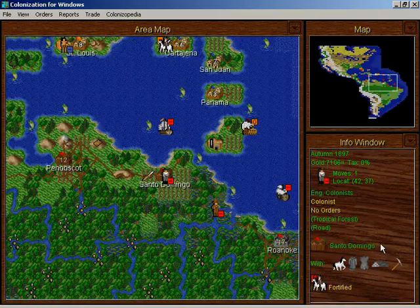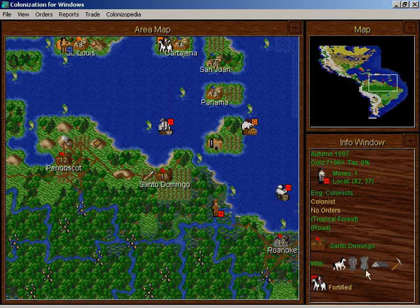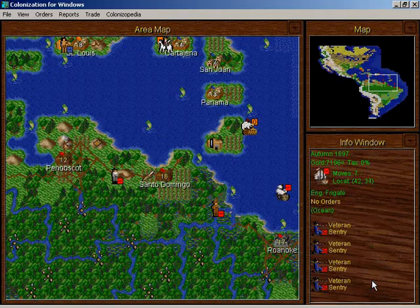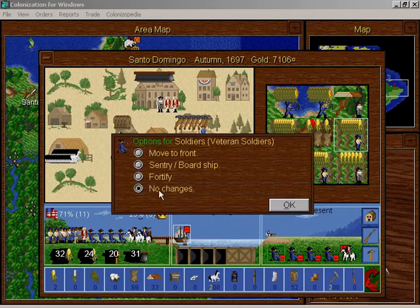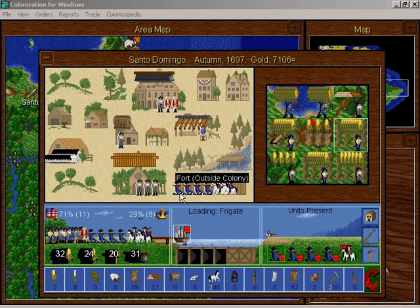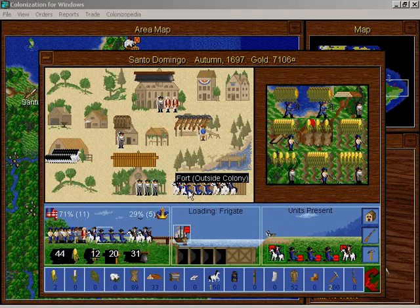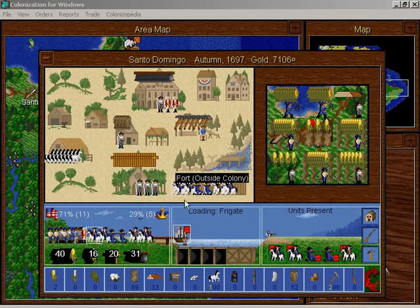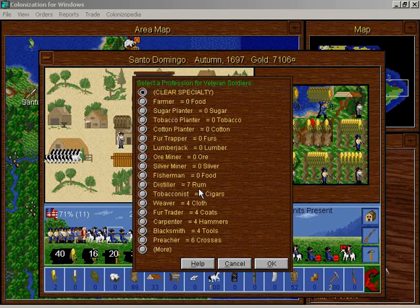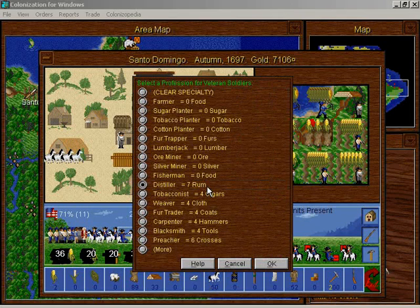Fortify that. Roanoke. Santo Domingo. Who has horses? Everywhere has horses. Now we have soldiers in Santo Domingo that need horses. I can only give horses to three of them without destroying the stables. The more horses I take away, the more food there is available. That's a lot of food those horses are eating.